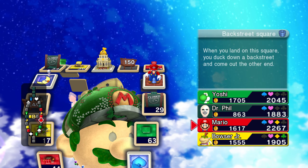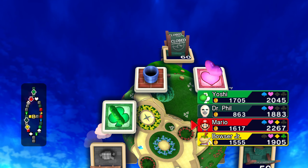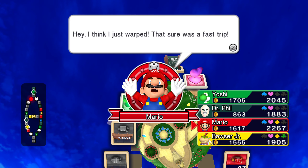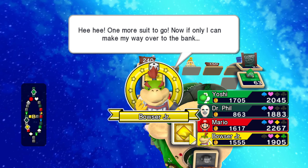Mario has two in a row now. He's going through the pipe — that's actually good for him, because that pipe right there is right next to the suit that he needs. Hey, I think I just walked through there. That sure was a fast trip.